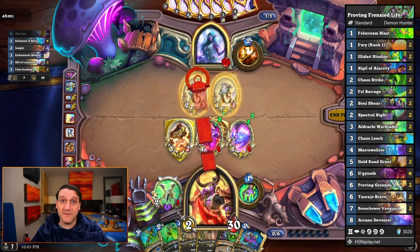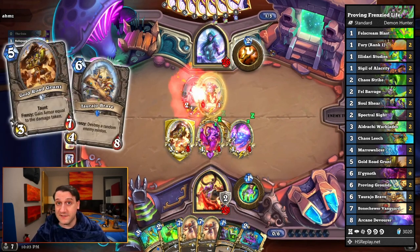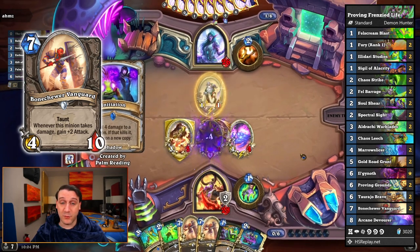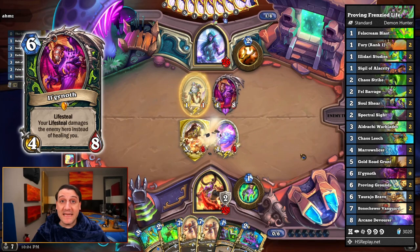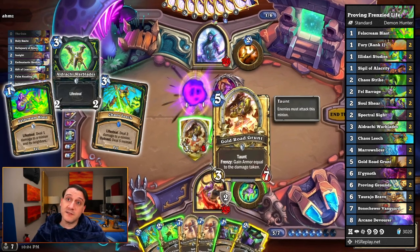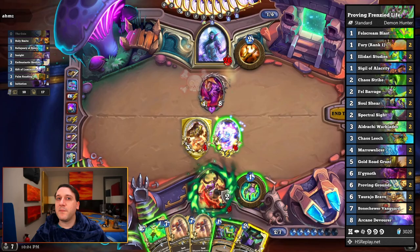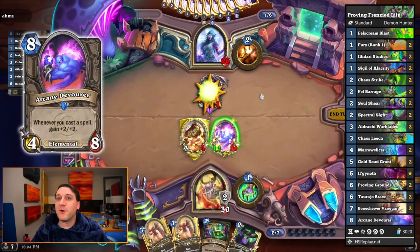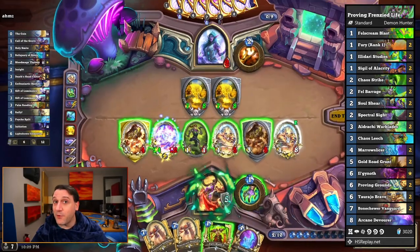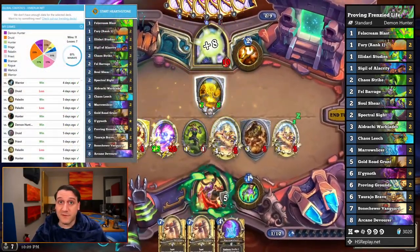We had quite a few great games with the deck, which led to us making a gameplay highlight video linked in the description. Since the minions have to survive hitting each other, the deck has some fun synergies with frenzy, gaining armor or killing an enemy minion, and making Bonechewer Vanguard a much more threatening taunt right away. Ilganoth gets an immediate 4 damage on the opponent's face when pulled from the deck, which Felscream Blast, Eldrachi Warblades, and Chaos Leech can all shift towards damaging the opponent even more when he survives. A surprising number of opponents weren't able to deal with Arcane Devourer quickly, so we were often able to play a couple of our low cost spells and get quite a bit of value from him. We went 11 and 7 for a 61% win rate.